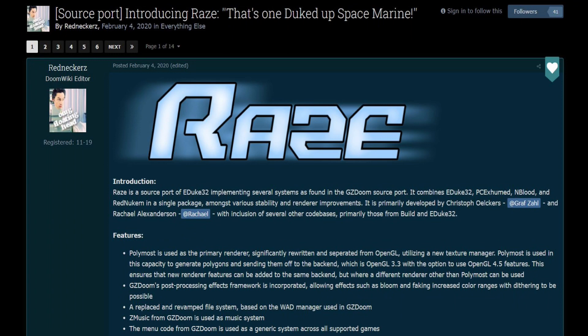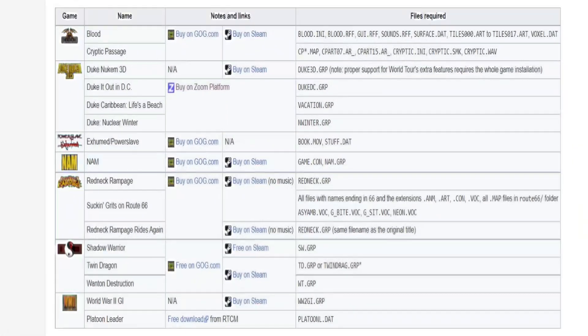Speaking about EDuke32, Raze is the source port of EDuke32, and that has also been added to Batisera 35. Raze combines EDuke32, PC Exume, Blood, and Red Dukeum into a single package with various stability and renderer improvements. There are a number of games and ports that support Raze, and I do plan to check this out and do a future tutorial on it, so stay tuned with Batisera Nation.